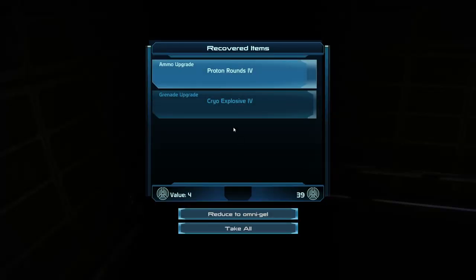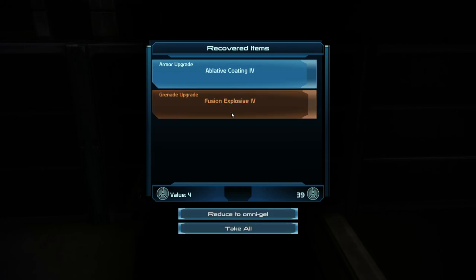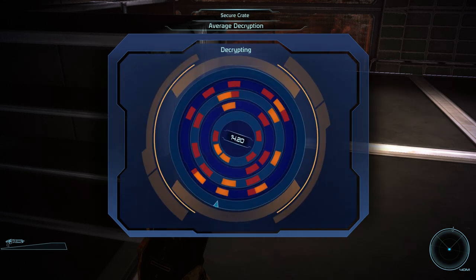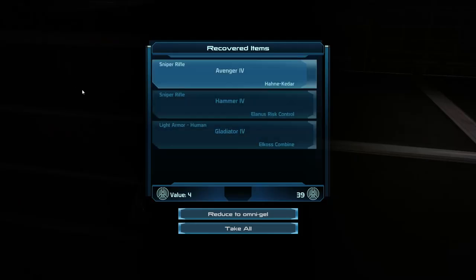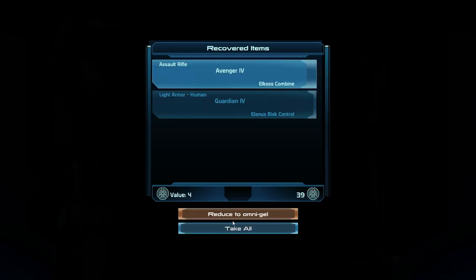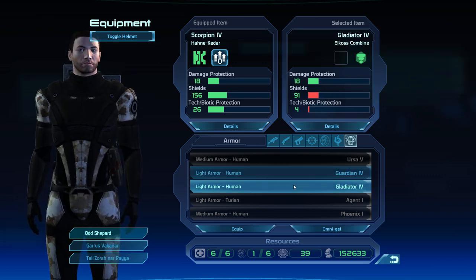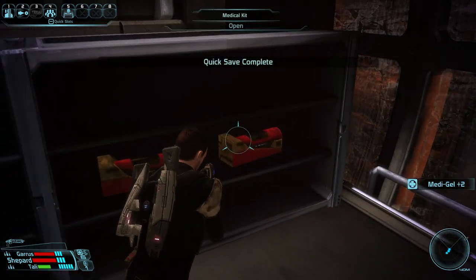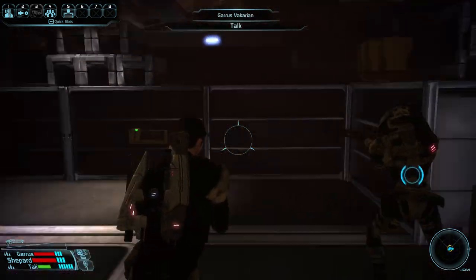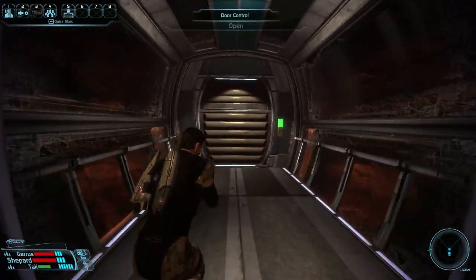We got a couple of things in here actually - more proton rounds, technician kit, ablative coating, and fusion explosives. Let's see if I can hack into this thing. Oh, that was our chance right there. Avenger 4, Hammer 4, and more light armor Gladiator 4 - let's check that out. No, don't like any of that. Bunch of med kits. The max we can actually carry is 6 medigels.